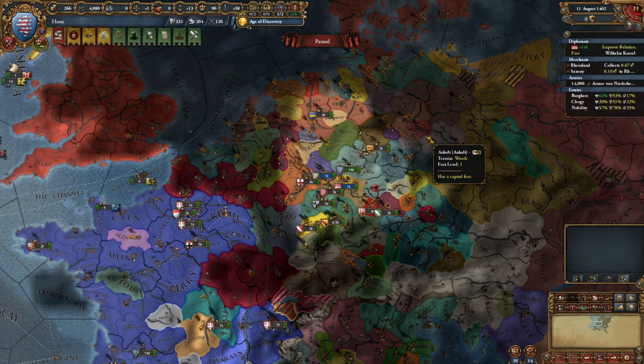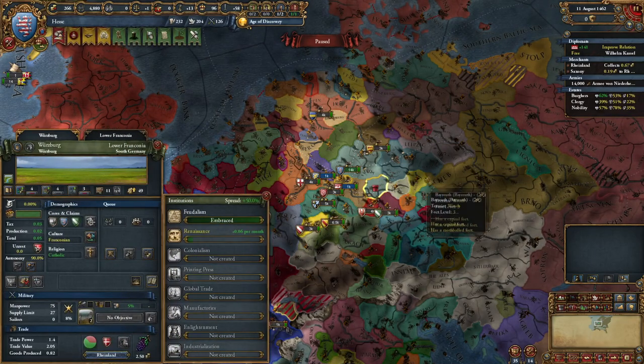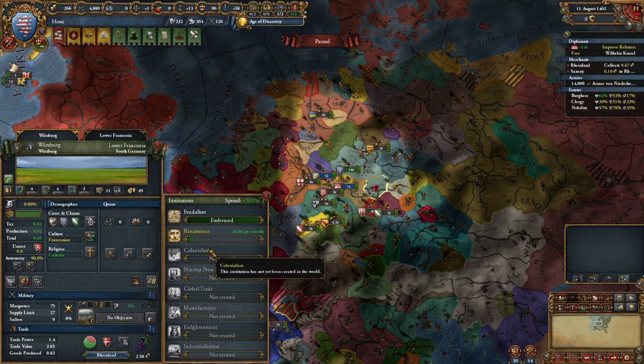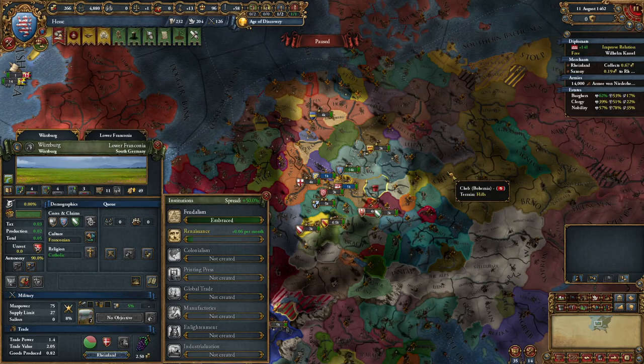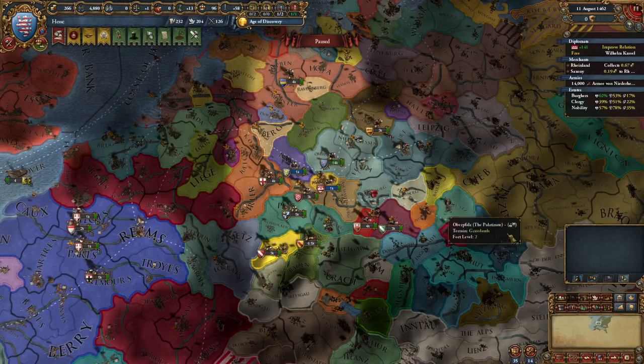There's nothing dictating you have to play in any particular way. However, at this point I'm going to start dev-pushing Renaissance, or I might wait for Colonialism, just to get myself high enough in Franconian culture so I can switch over and form Franconia when I'm ready.